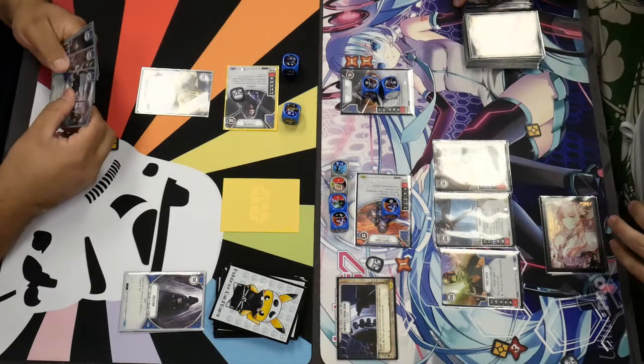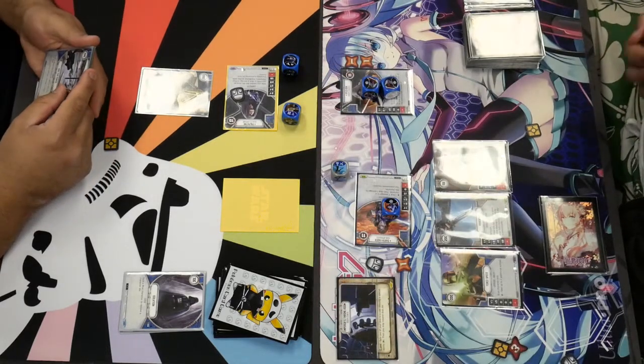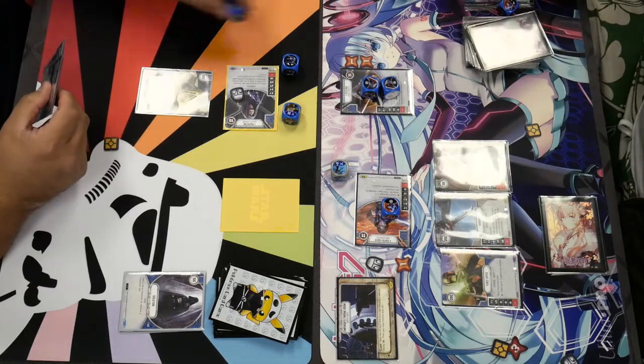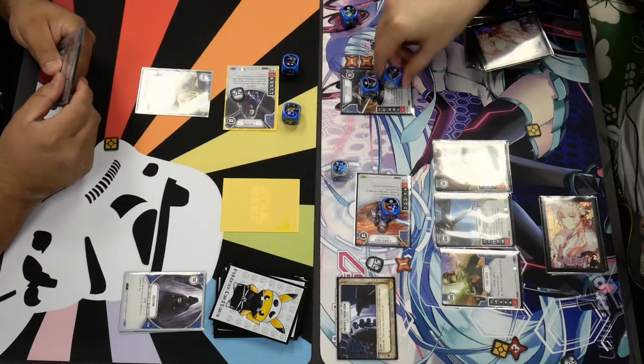Just one special, but nothing else good. I'll pay the one to spot a blue character — to remove that character die. I'll play Trust Your Instincts — spot a blue character, let me re-roll any amount of dice. I will re-roll these three. And I will draw a card after. Yeah, that'll stay.